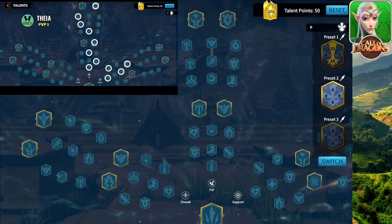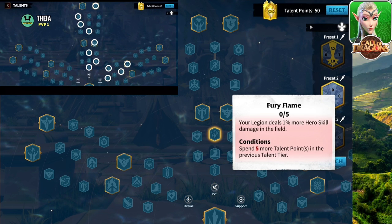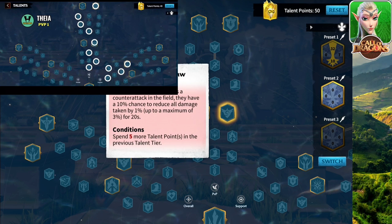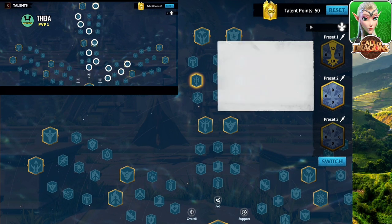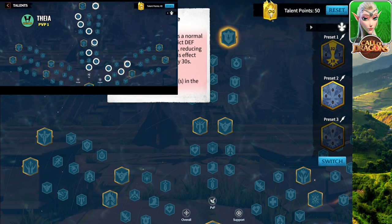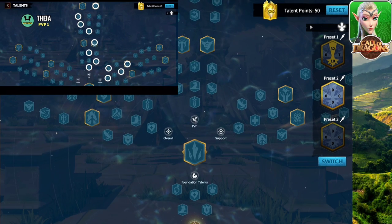Now in the PVP section, starting off you have attack, more normal attack, and increase the rage skill of your hero. Unfortunately Thea does not have a rage skill damage factor, so pick accordingly. We grab some more defense for Thea — if you don't like defense, you can go with more attack through the match. You have some counter attack damage, more damage, and then at the end pick whichever one works well for you. I decided to go with this one, and that is PVP talent tree number one for Thea.